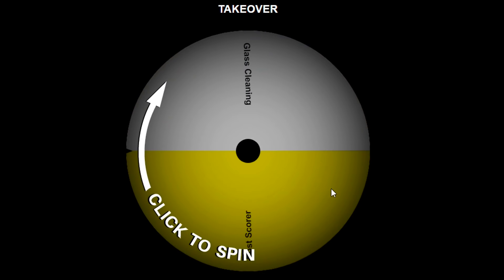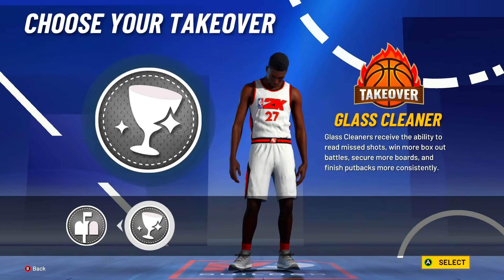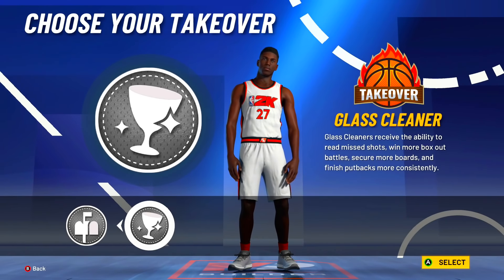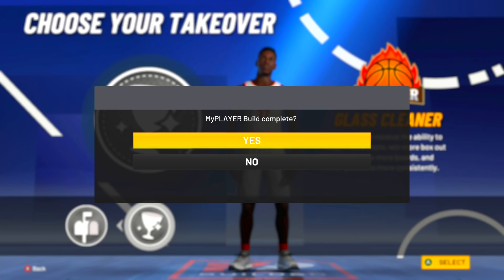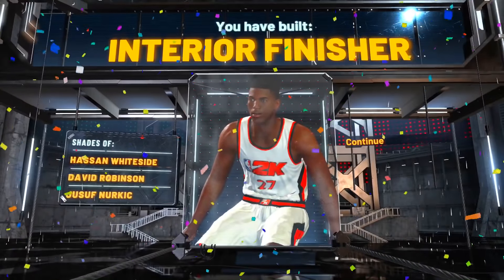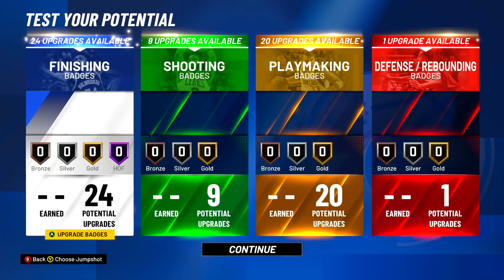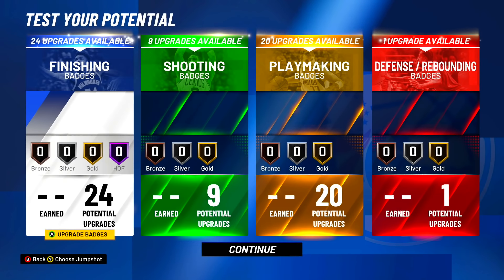For takeover, this build gets to choose between glass cleaning and post score — we spin and get glass cleaning, the one I don't want. Now we find out what the build is called: interior finisher, with traits of Hassan Whiteside, David Robinson, and Jusuf Nurkic. And yes, I'm going to be spinning a wheel for badges too, so we're probably going to get bad badges as well.